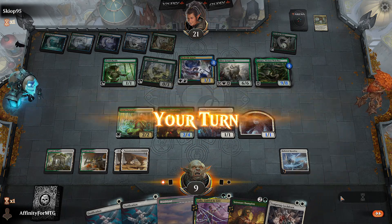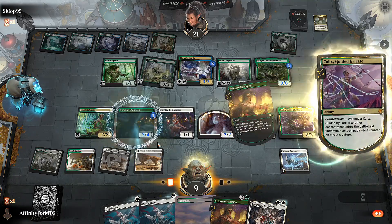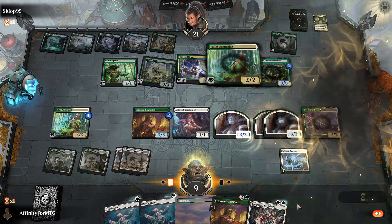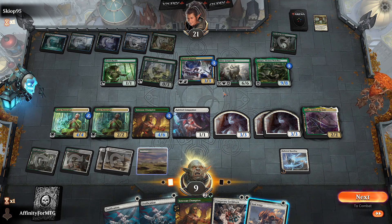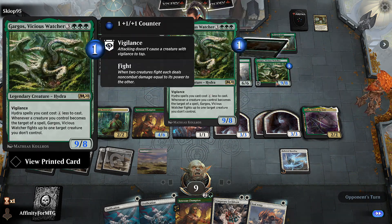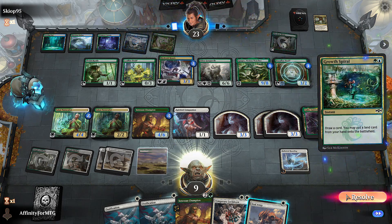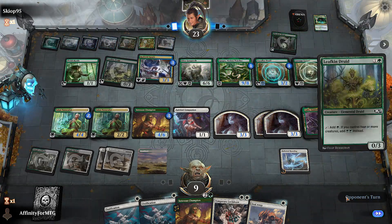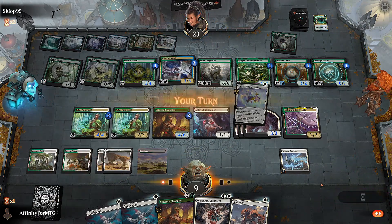Let's play this. Get a counter here. Draw — not a basic. Play this, get a counter, draw. I can't use that because this has vigilance. No attacks. Now we have blockers though — this also has vigilance. That's just unfortunate — their two best creatures have vigilance so I can't exile them. Growth Spiral. Carnage Tyrant — fine, gets a counter. Opponent plays Kenrith Druid. They don't attack at all. I'll take it.